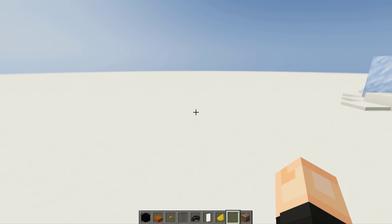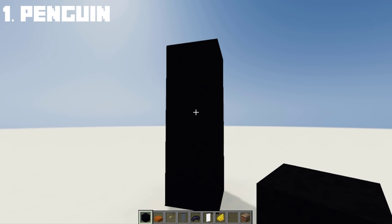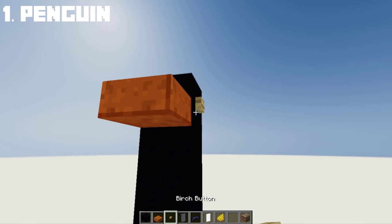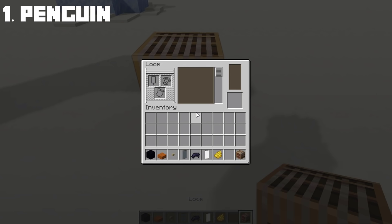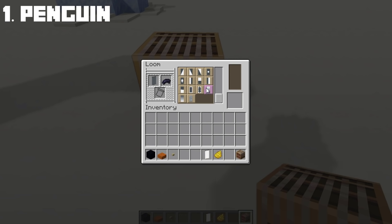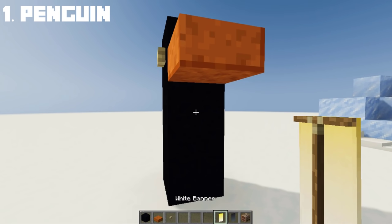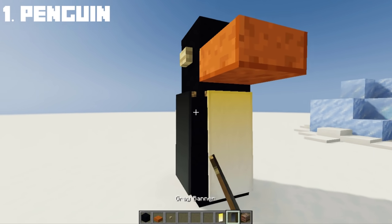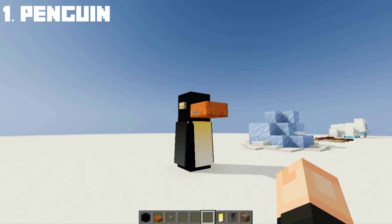For our first build hack, I will be doing a penguin. We will be using black concrete, red sandstone slab, and a birch button. For the penguin's detailed features, we will be using banners. The white banner with yellow gradient will be the front, and the grey banner with black gradient will be his flaps. Simple as that, you have a penguin in Minecraft.